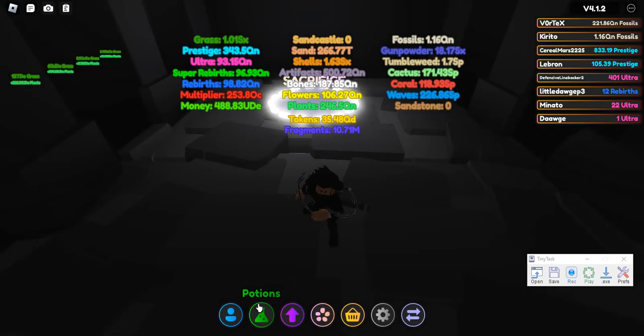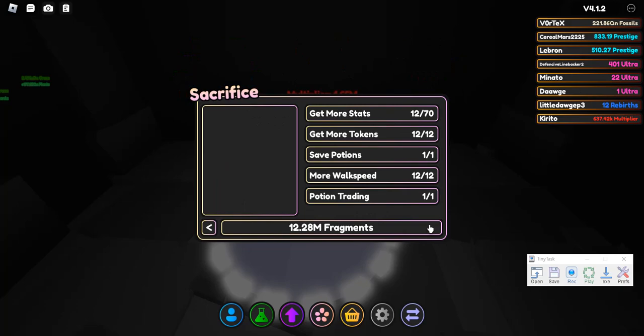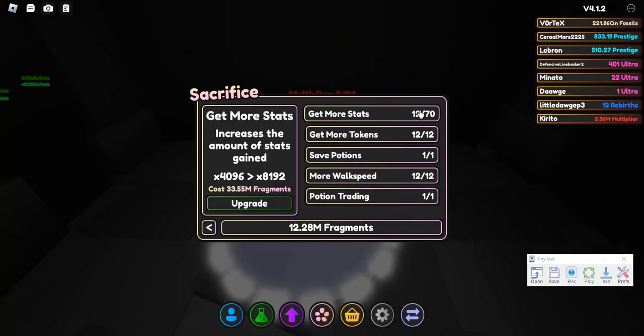You get fragment potions from crates that are from the beach and up. Secret potions, which they just didn't have here, you get from the Wild West.